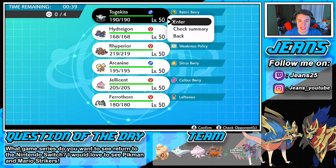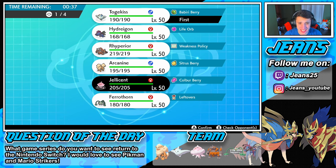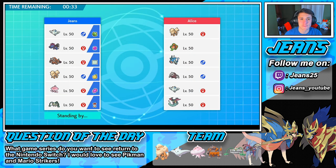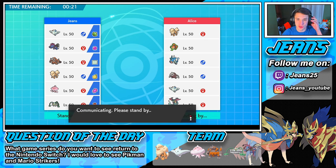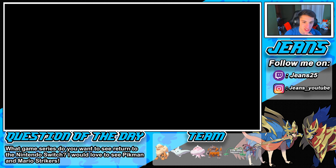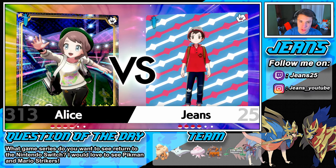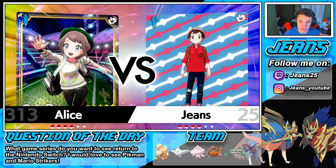We're rocking out with Togekiss to start us off with Jellicent, going with Rhyperior with the Weakness Policy and Hydreigon in the back. If you'd like to catch more content from me, head to the link in the description below — Jeans25 on Twitch. We do ranked battles and shiny hunting over there — tons of fun. Also let me know in the comments what Pokemon you'd like to see a team built around.